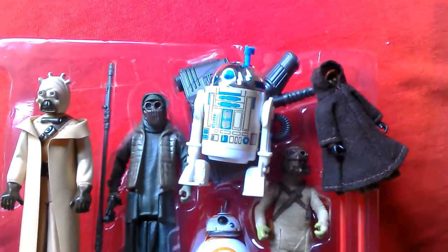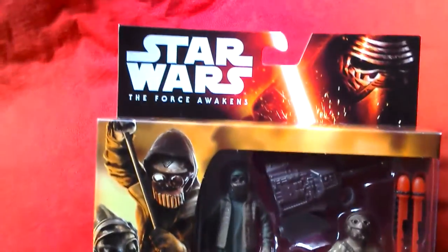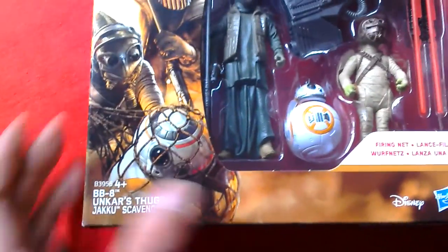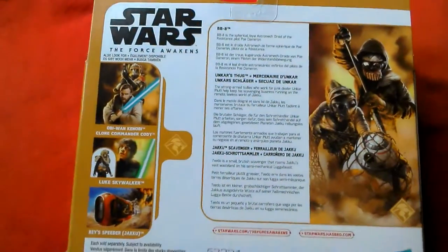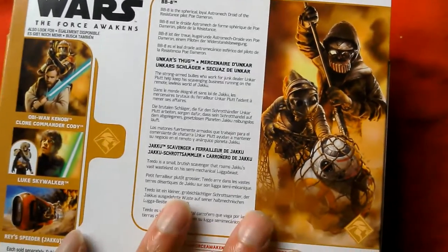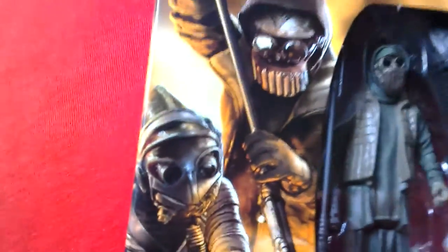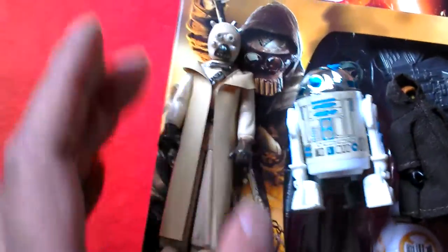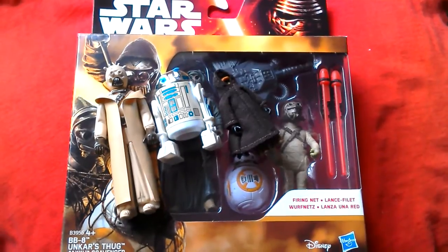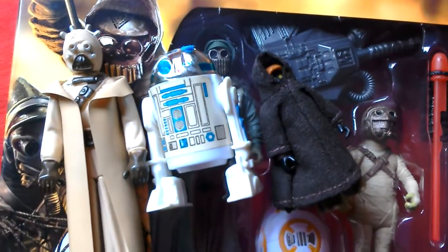Let's just have a little look at that guy as well. And there's the back in the box - you wouldn't even know it's been opened. Not a bad idea having boxes like this that you can just open, look at the figures, and then shove them back in. Really nice set. There's the back of the box - I want to get that speeder definitely. So that's your European box Force Awakens 3-pack, and you've got the three vintage figures: the Jawa, R2-D2, and the Sand Person. Cheers, that's it, bye.